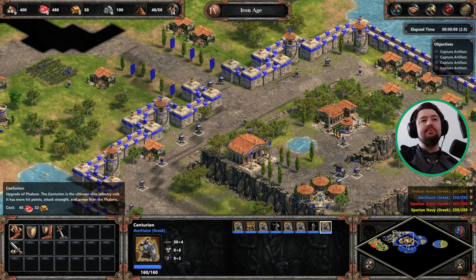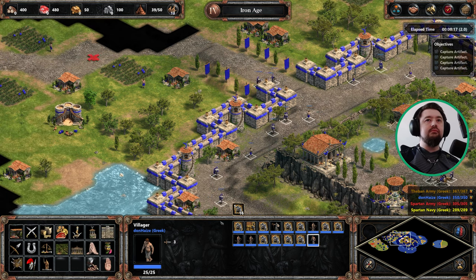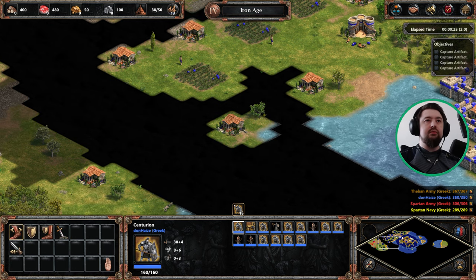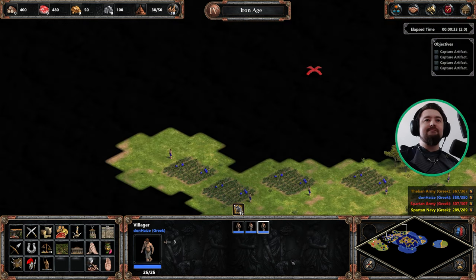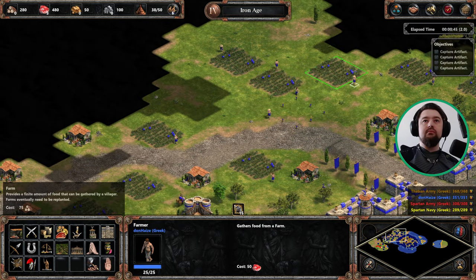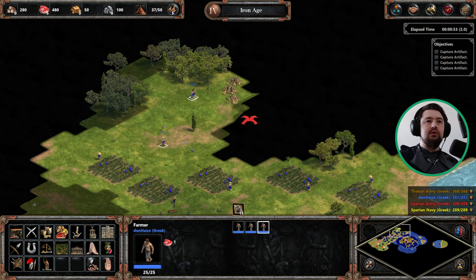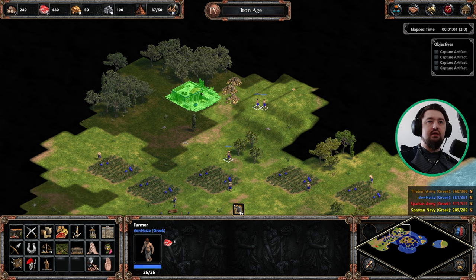First things first, we want to grab basically everyone — except you. I'm going to grab U3 right here. We can go to Granary. U3 can build a storage pit here.